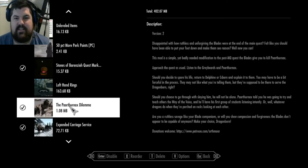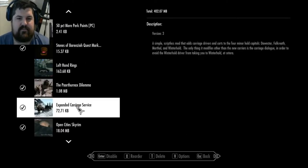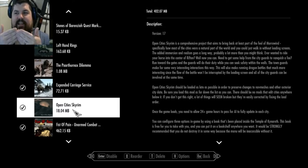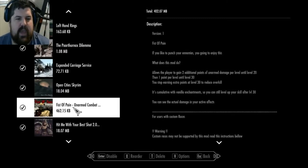Paarthurnax Dilemma basically makes it so you don't have to kill Paarthurnax. Expanded Carriage Service adds a carriage to Dawnstar, Falkreath, Morthal, and Winterhold. Open City Skyrim is just for immersion - instead of going through a loading screen, you press the gate and it opens into Whiterun, for example, and all the other cities.